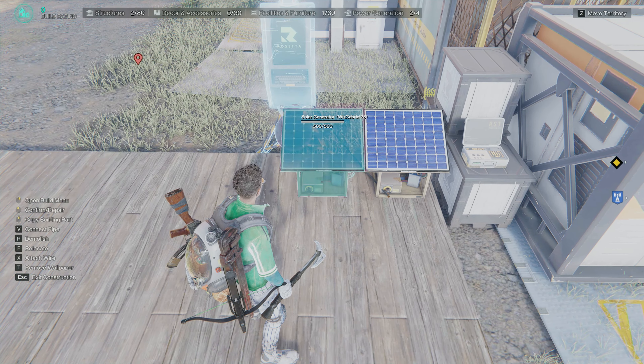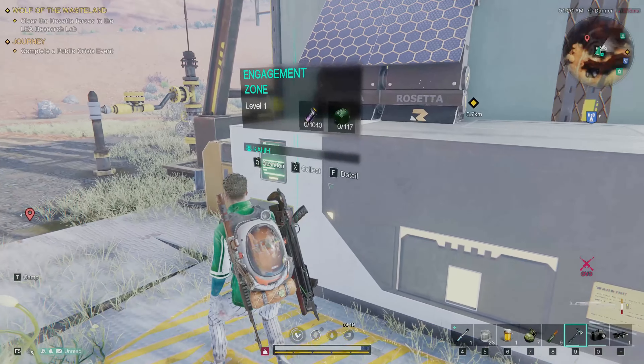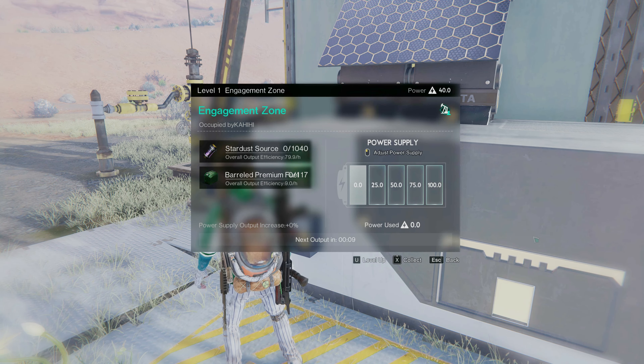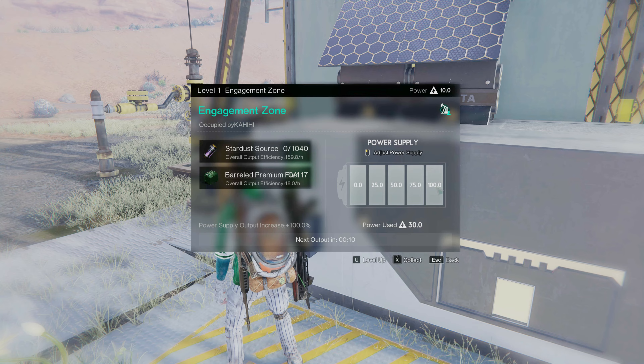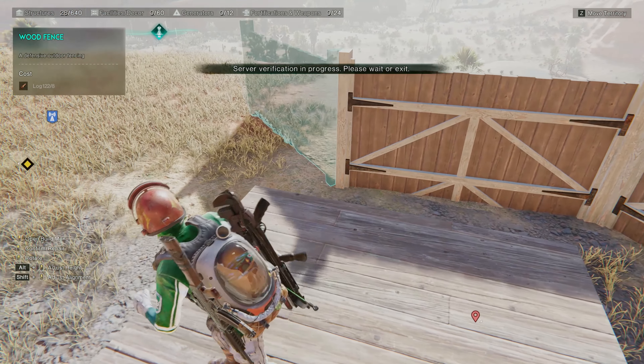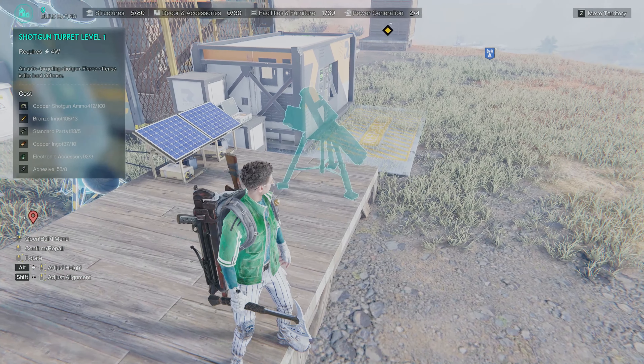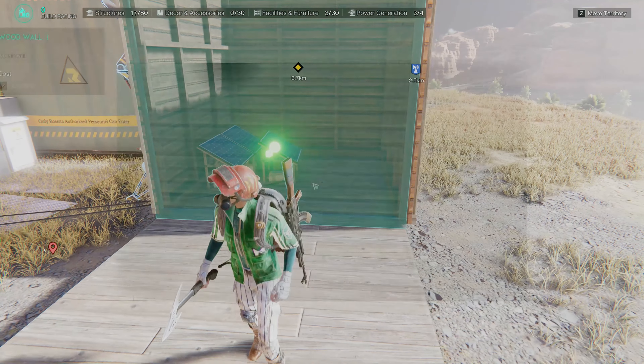If you haven't unlocked the huge generator, remember to bring materials for two generators because a 100% power supply requires 30 watts. To stop other players from taking your fuel and stardust, you can build a wall around the pump jack, place some turrets, and create room for your generators.